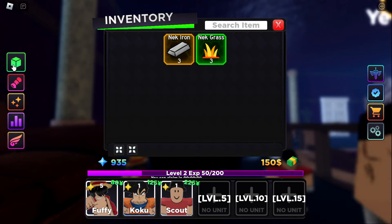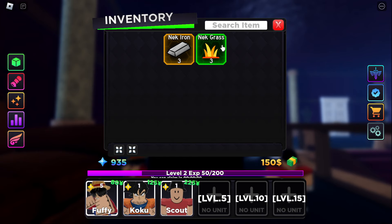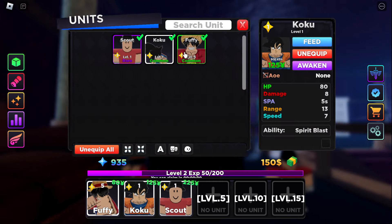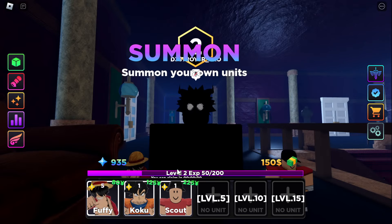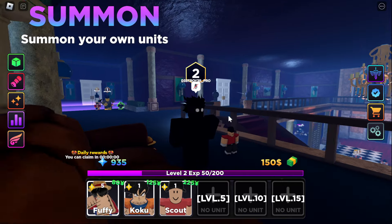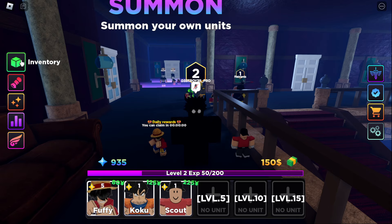First we have the inventory. Once you play some games, you'll receive items such as iron or grass, and you keep those to evolve a unit. For example, if you have Goku, you can look at him and click Awaken — you'll see you need those items to evolve him. Once you evolve him, he turns into a new form like Super Saiyan 2. You get those items by going into play, which I'll show you later.